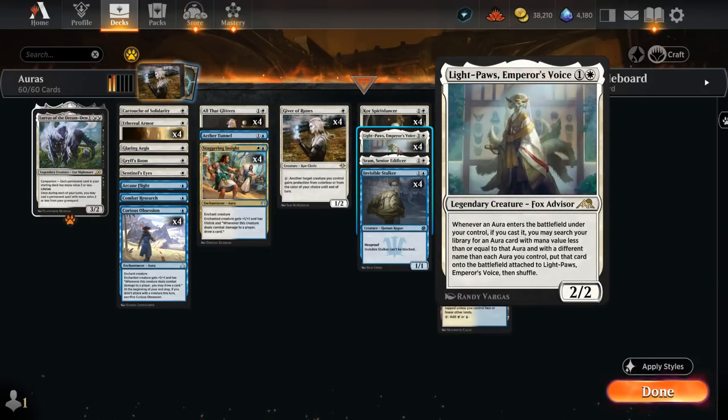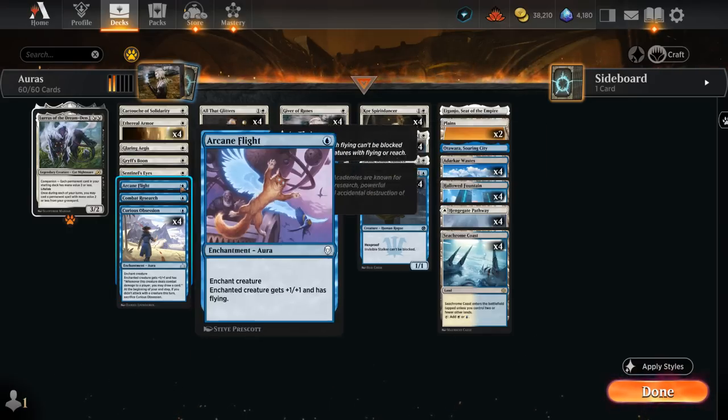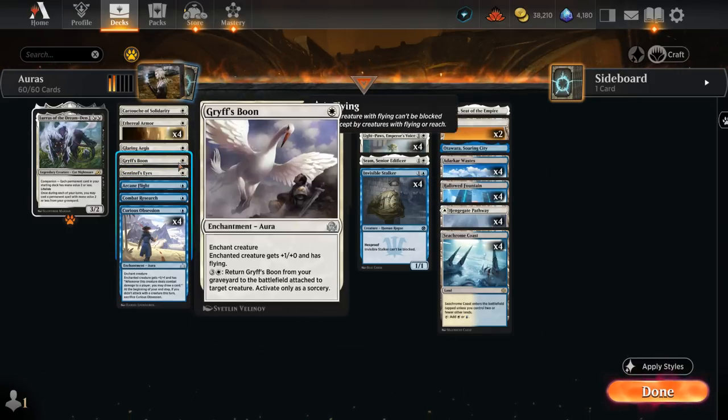You do have a bit of flexibility there, and Light Paws is also the reason why you see so many one-off enchantments — Light Paws can keep searching them up.